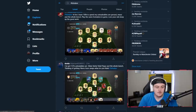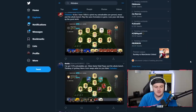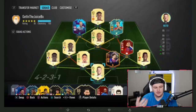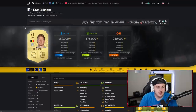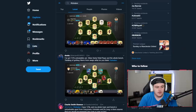Next is Donks — 137k to spend, untradables are Mater, Vardy, Vidal, PK, and the whole bench. He's thinking of getting Hiero from icon swaps. The screenshot is very blurry, but from what I can see I like the use of Vidal. I'd get rid of Vardy and bring in De Bruyne — he's 182k though and you only have 137k, so work toward him. If you really can't wait, Eriksson is a much cheaper option.